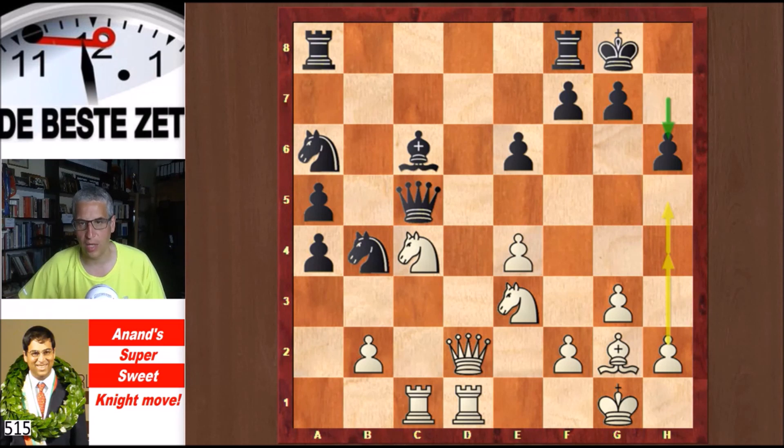Anand also says that if Black wanted to make some air for his king, then h5 is better, as it prevents the knight jumping to g4. So h5 is a better way to make luft for the king than the move played in the game, which was h6.